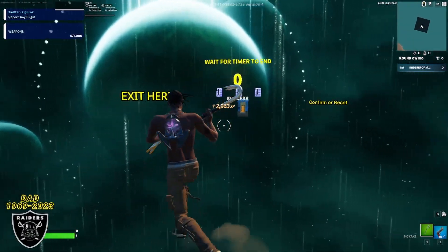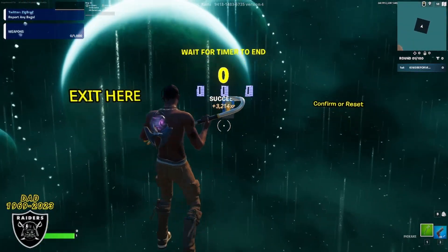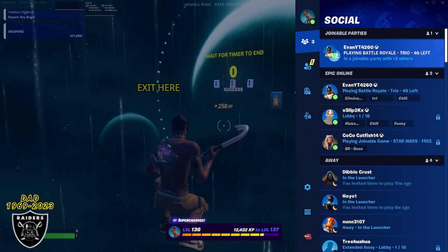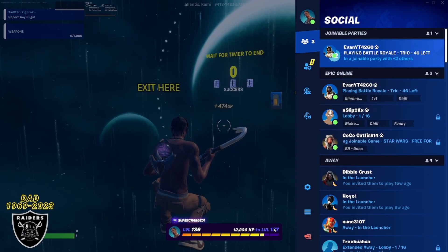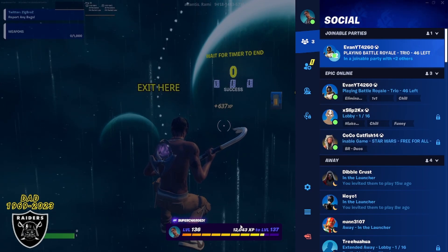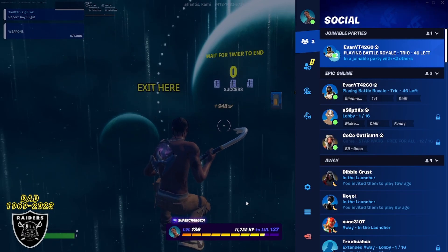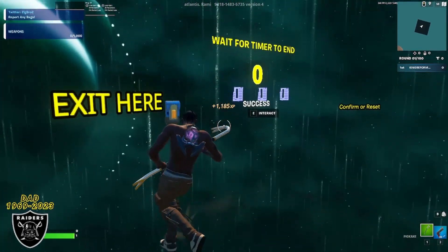Congratulations if you made it this far and your timer says zero — we are absolutely getting some crazy XP. If you look at the left side of the screen, we are level 136, almost level 137, and we started the timer at the beginning of level 135, so that is literally over an entire level before we even start doing the XP maps today.